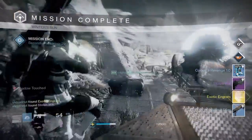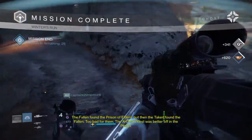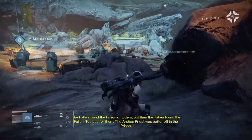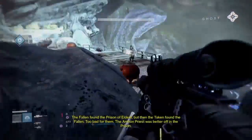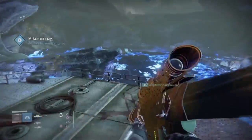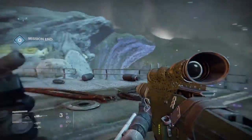From the Nightfall, I got Stolen Will, which most of you might not have, and an Exotic Helmet — I forget which one. But the Stolen Will had really bad perks. Plus, I had one with way better perks before, so that got dismantled.